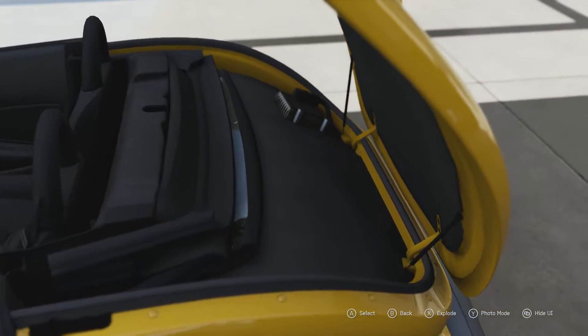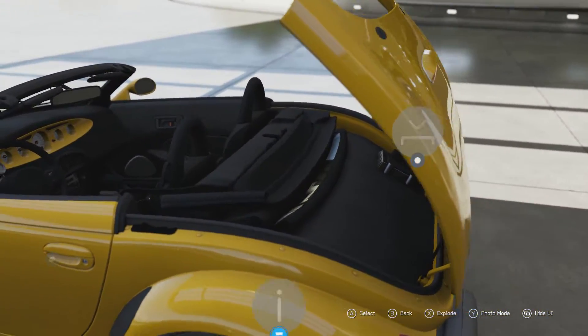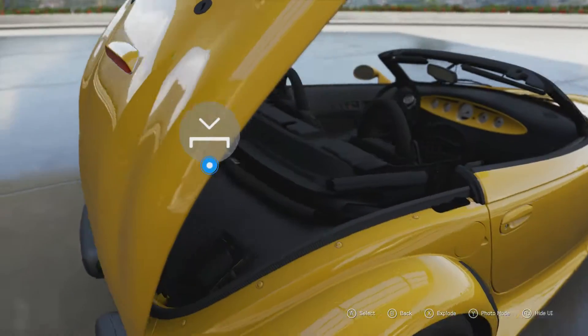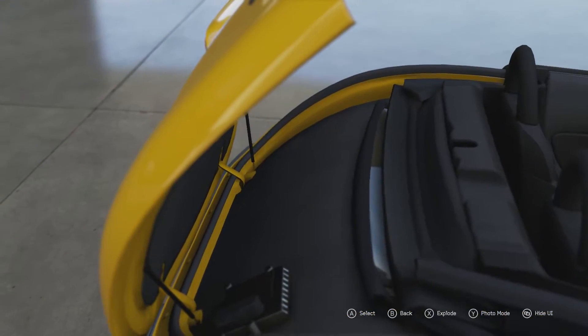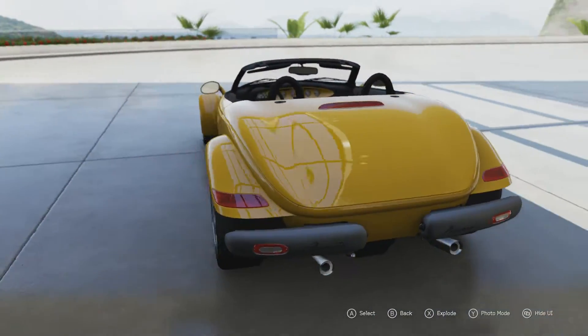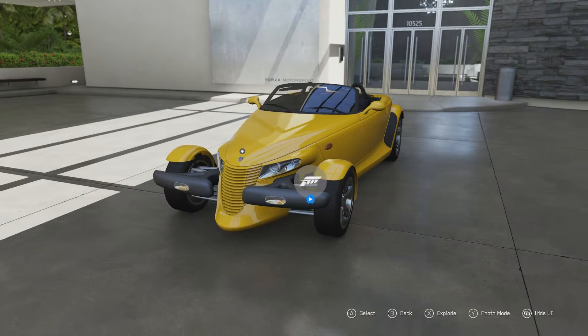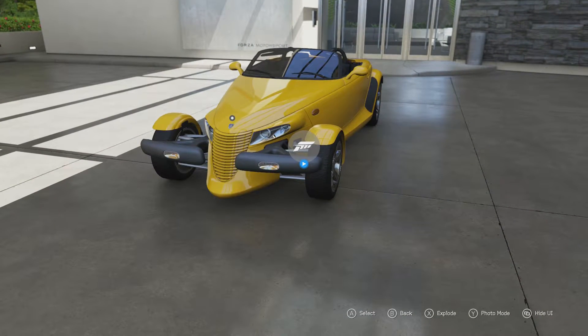And then the rear end — no boot space at all. It's purely there for what I think is the fuel tank and the roof itself, because obviously it's a convertible. I really don't get the point of this car, which I'll get into when we get out on the track.